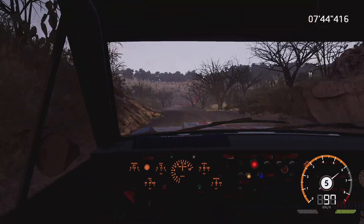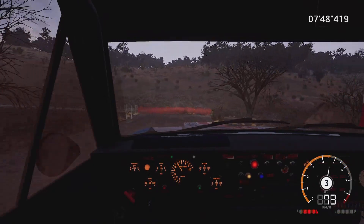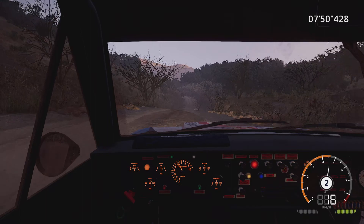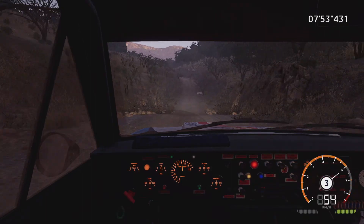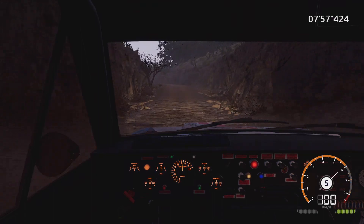And caution, brake, square right, cut. Into dip, 70. Left 4, over crest, 30. Right 5, 50, bumpy.